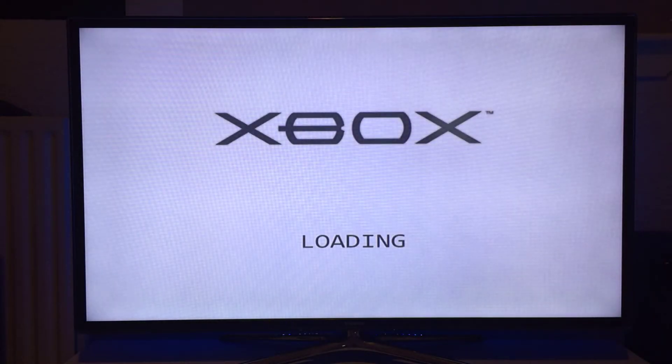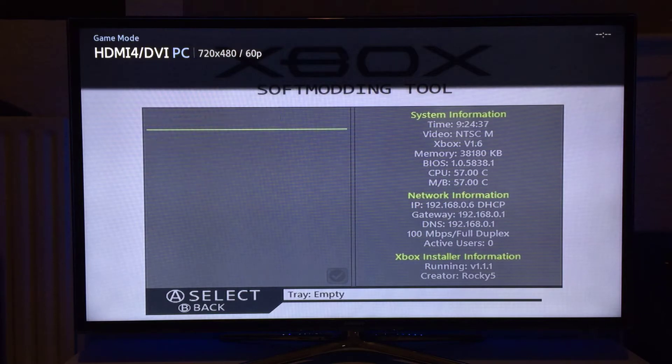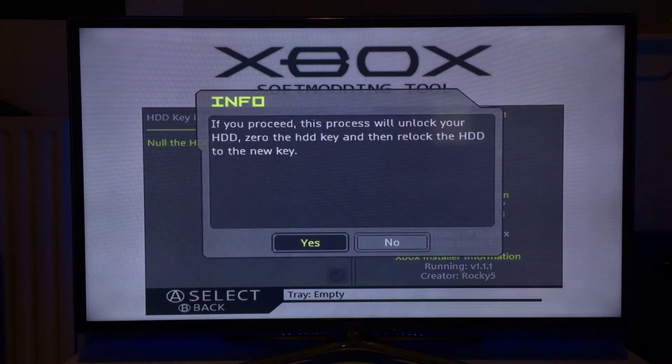Load into NK Patcher settings. Go to EEPROM, advanced features, HDD key, and null the HDD key.